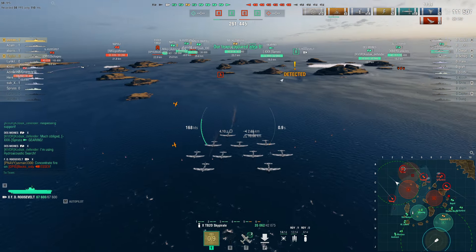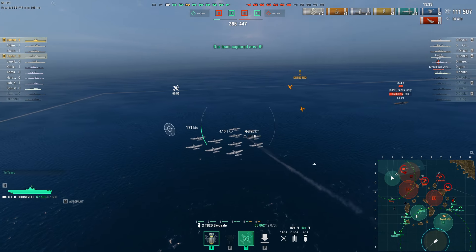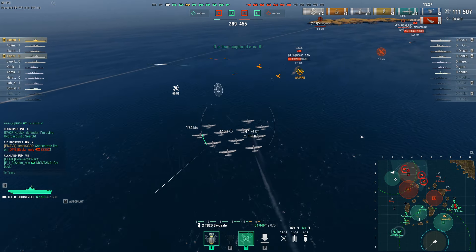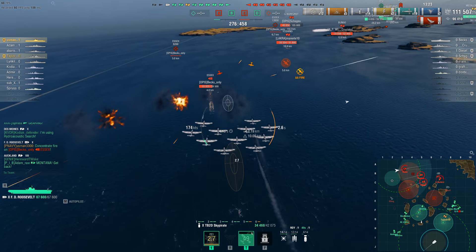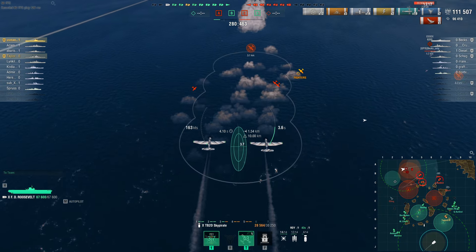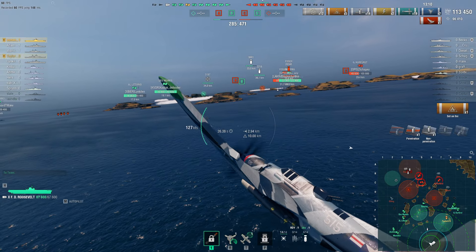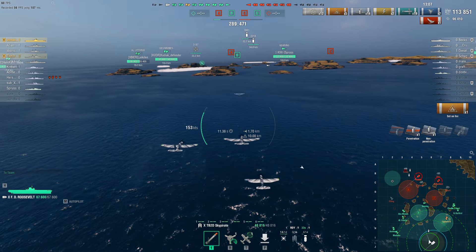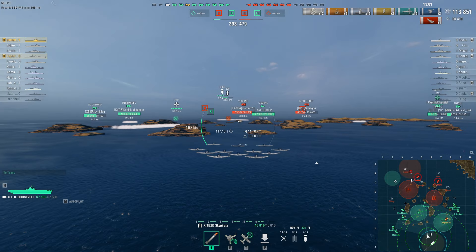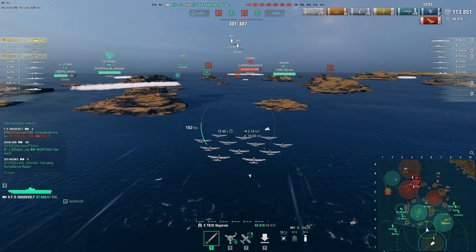There is an Elving, but there's also an Essex running an interceptor build around his carrier, which is fine. I'm sure I can just drop him anyway. It doesn't really matter if it has a fighter build — I just drop it with bombs. He shot down some planes and I think I slightly missed the target, otherwise I'd have dealt pretty decent damage to the Essex.